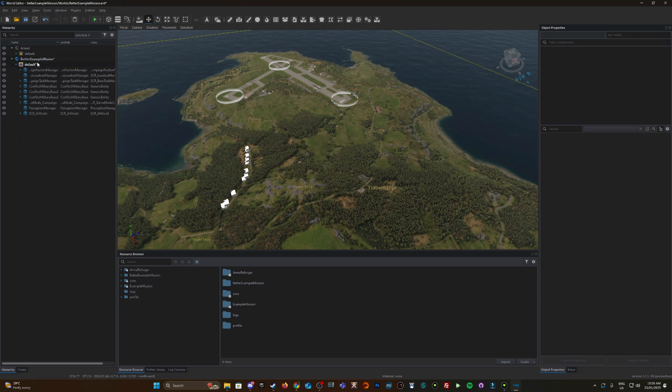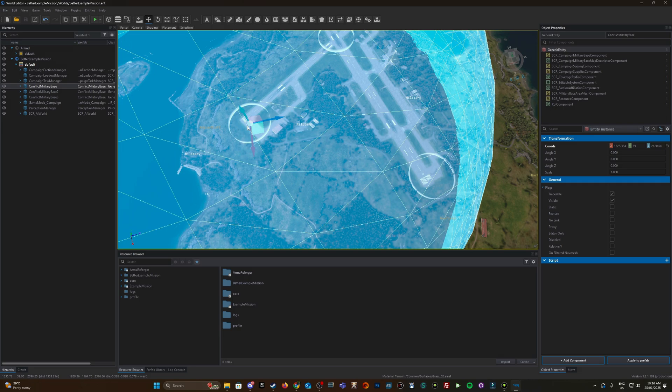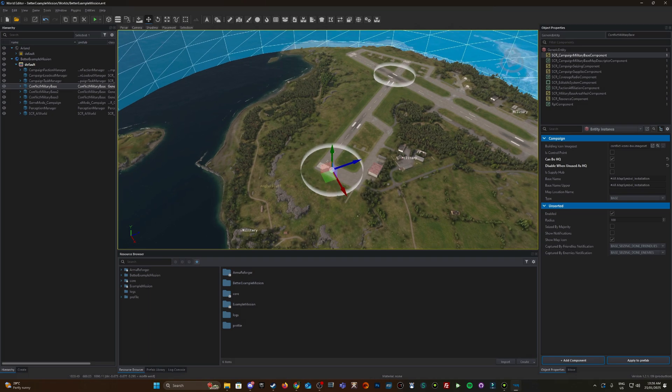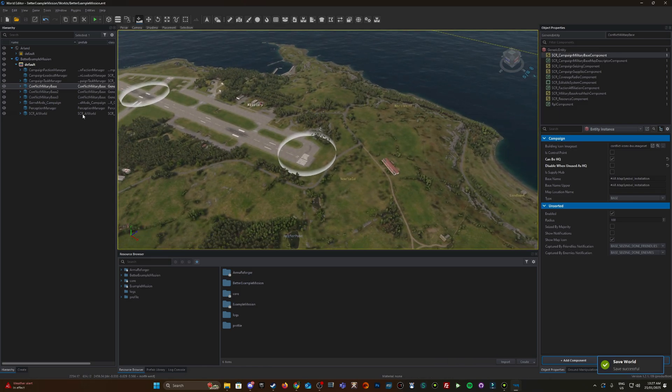This little star means there's something unsaved, so I'm hitting Ctrl+S to save it. As you can see these are no longer grayed out and we can actually manipulate them and start making modifications. Maybe we don't like where the HQ is located — yep, this is the HQ and this is the other HQ, this is the capture point. Maybe we want to move this HQ all the way over here. Ctrl+S to save.